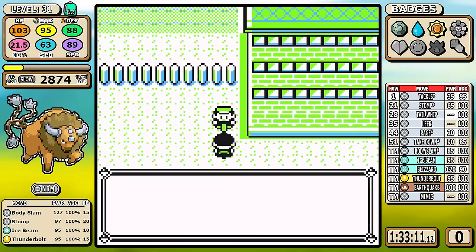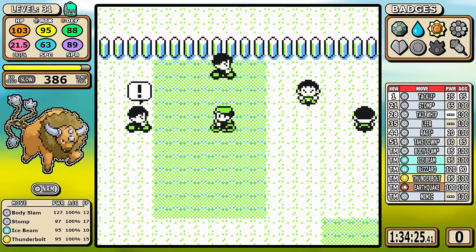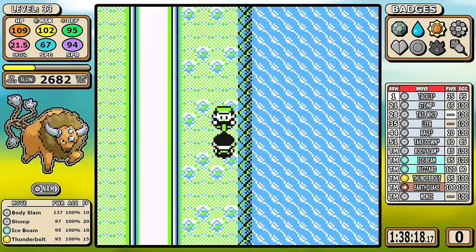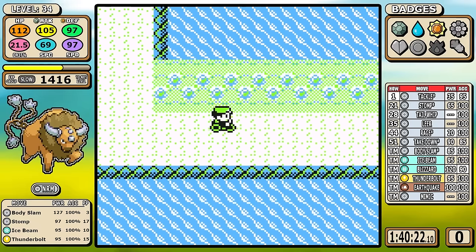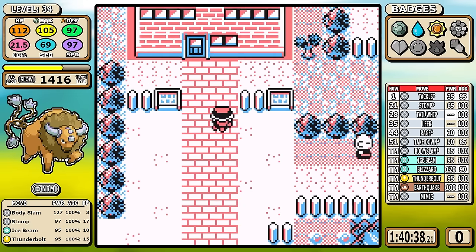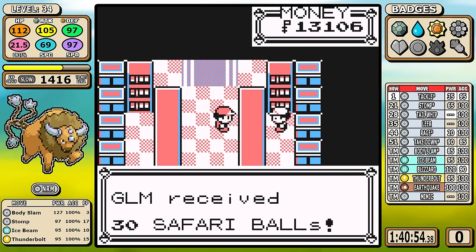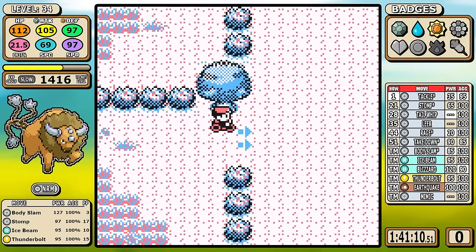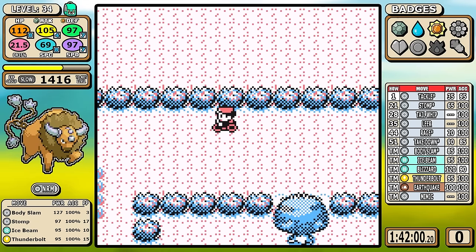Now we get into the run's only real extra training spree - I'm going to fight all the bikers on Cycling Road. There are seven total; there's an eighth with Voltorbs but I don't love that fight. This gives me some really crucial levels. The slow leveling group really hurts this Pokemon - when you make it to your early 30s, every available option is pretty tough, including Erika, Silph Co, Koga, and Sabrina. If you use Rare Candies hastily there's a balance to find. This is the best mid-game training spot, so I take them all out. Then I swing down to the Safari Zone just to pick up the Protein.